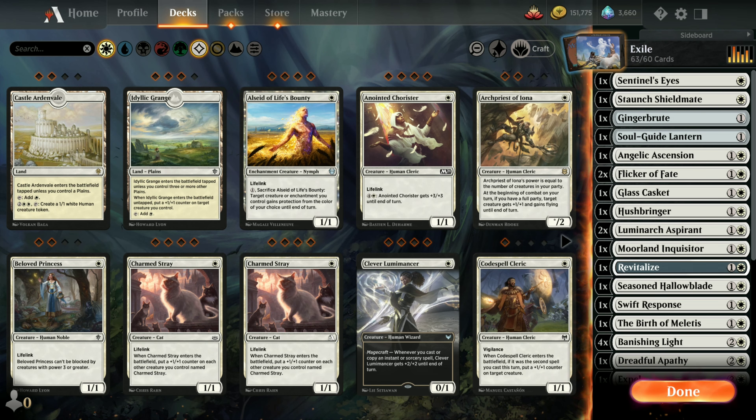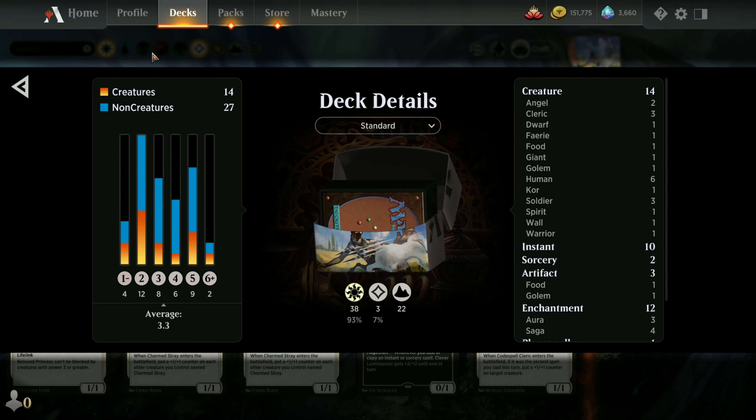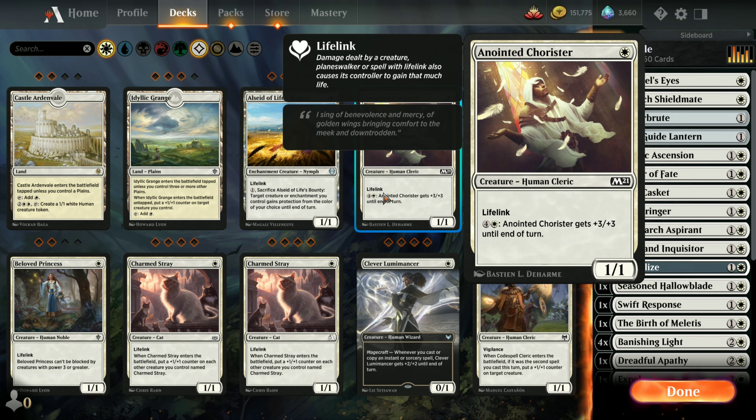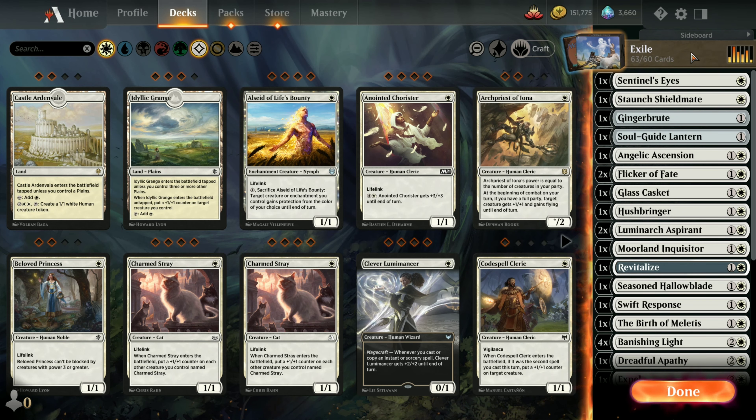The term that Wizard came up with was to call them evergreen — these are mechanics that are part of the game that stay there. We've covered things like Trampling, Vigilance, and Lifelink. Today we wanted to cover Exile. Exile isn't a mechanic in the normal term like Lifelink, which describes an attribute a creature or enchantment card has. But Exile is a mechanic of the game, so we're including that in our overall coverage of everything Magic the Gathering.